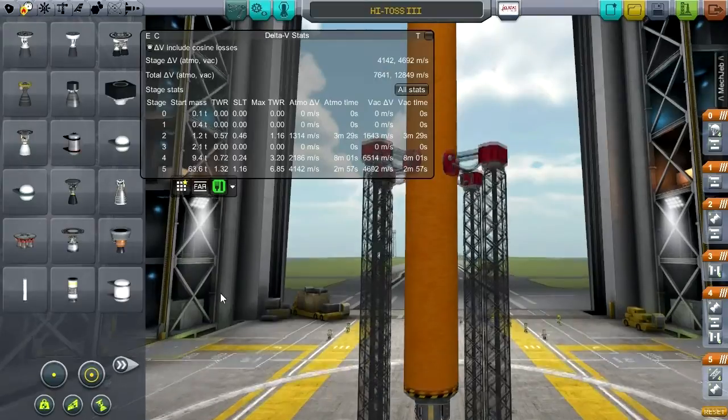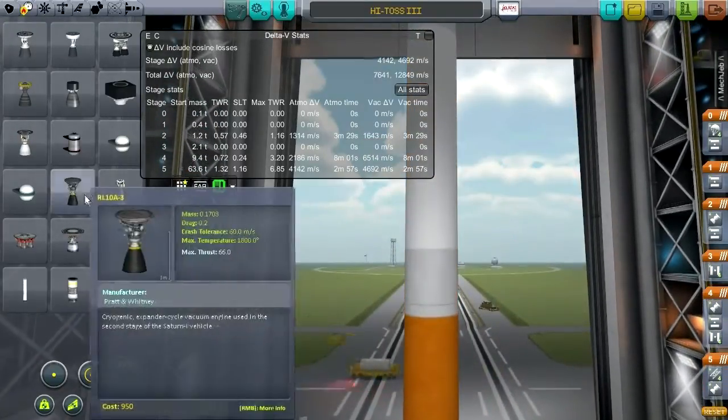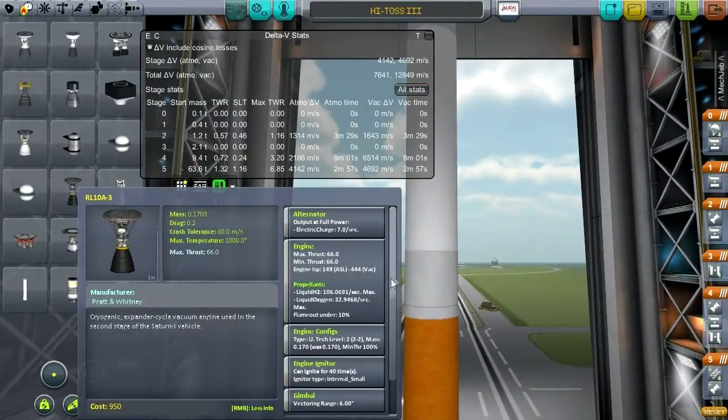The second stage rocket has a much better ISP, but only in vacuum — it's horrible at sea level. It's the rocket used in the second stage of the Saturn 1 vehicle. It is cryogenic, using liquid hydrogen and liquid oxygen, but has fairly little thrust.